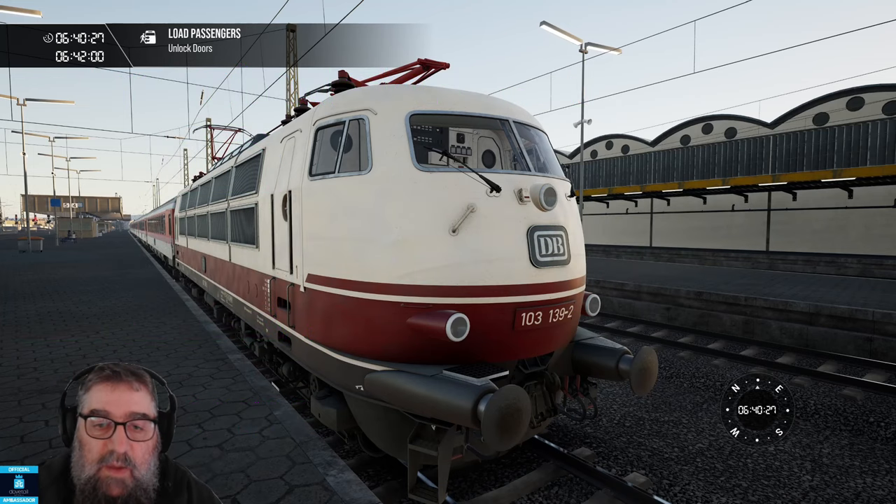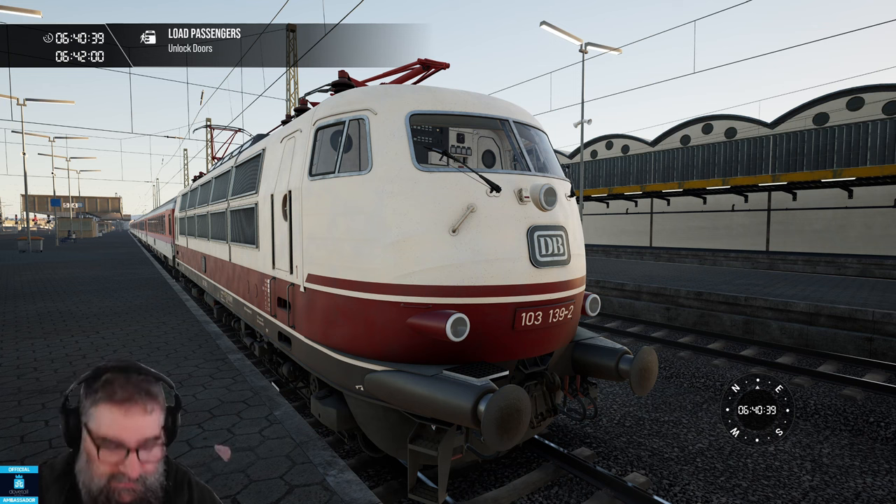G'day viewers. This is the DBBR103, the original ICE Intercity Express locomotive. It's extremely powerful and extremely fast, and you need to drive it with just a little bit of gentleness.